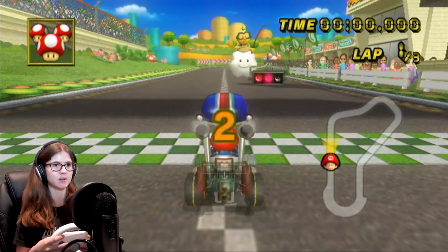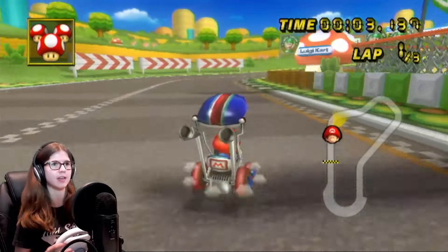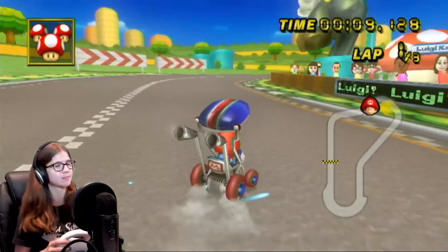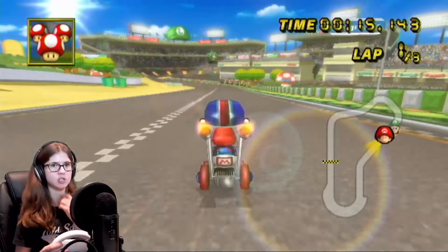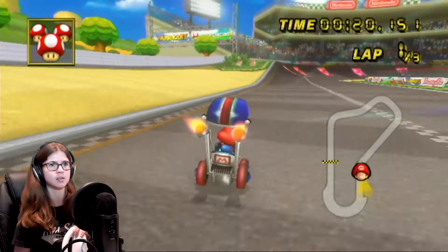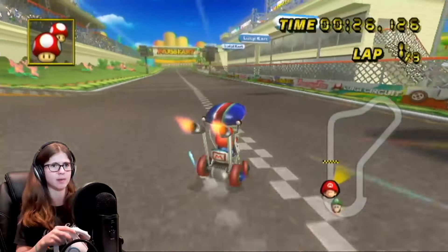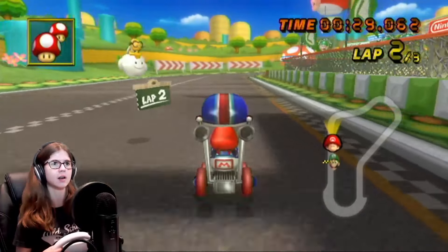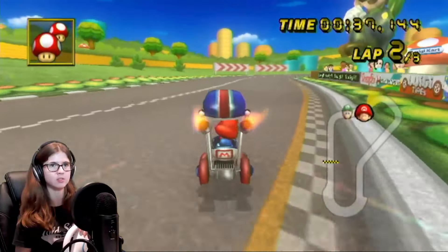We're racing against Luigi. I have absolutely no idea what kart they're in, but we're racing with Baby Mario and the Booster Seat and we're going to see what we can do here. I know there are some times we need to beat in order to unlock the expert staff ghost, but after looking at those times, I don't really think that's going to be possible with Baby Mario Booster Seat. So I'm just going to make the goal to beat the staff ghost with Baby Mario Booster Seat, because the staff ghosts are apparently pretty easy in this game — at least the normal ones are.